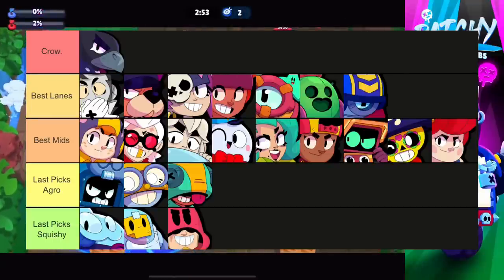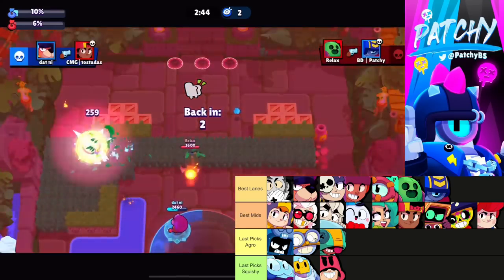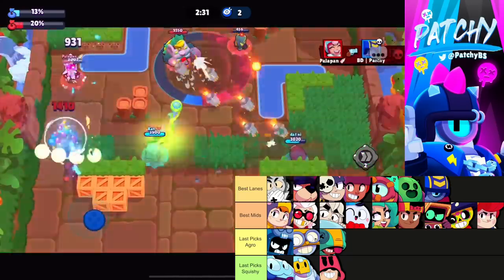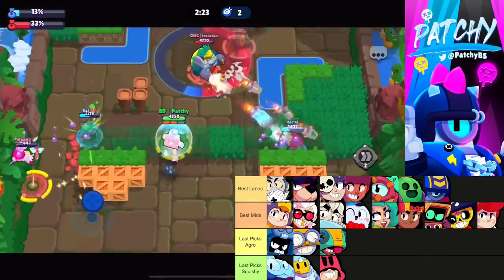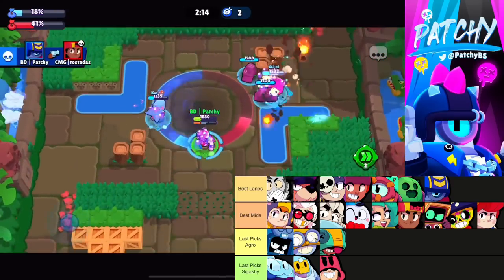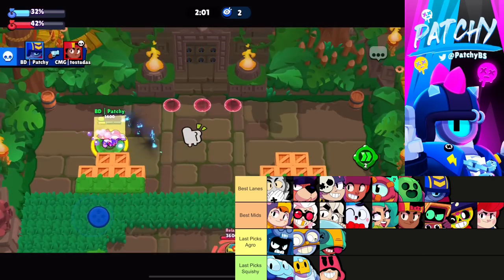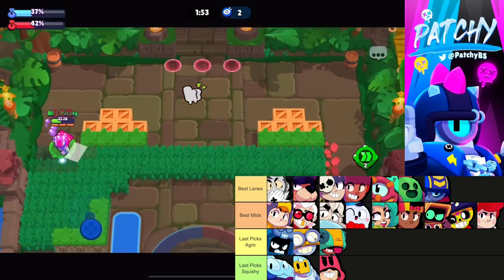On Ring of Fire, the Crow meta is back. With second pick, just ban Crow. With first pick, ban Squeak — it's really annoying if you're trying to play Penny or Amber. For the comp, go two good lane brawlers and one good mid. Brawlers like Amber and Stu can flex between mid and lane with their utility. Make sure you always have someone who can play the lane. Watch out for Poco or Pam last pick — they create an insanely high health comp, and if you don't have Colette or Lou to counter it, you could be in trouble.